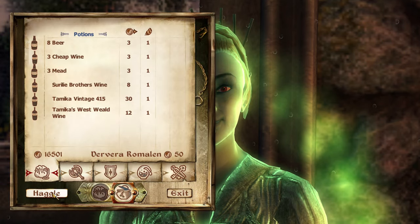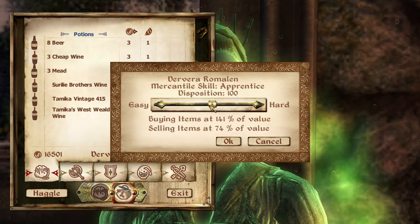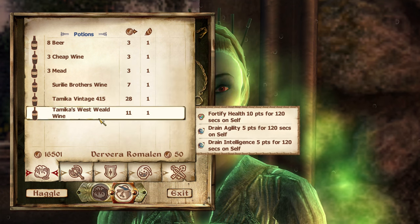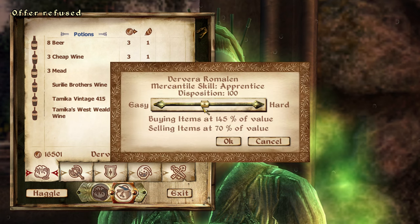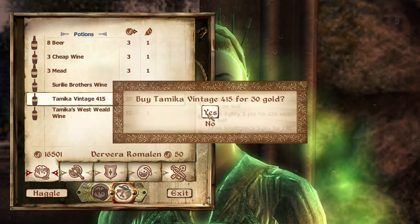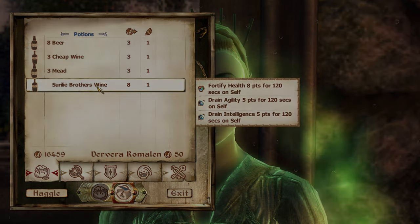When you do sell things to a merchant, the merchant gold amount displayed is the maximum you can get per transaction, rather than their total gold. I think this system is lovely because it means you don't have to go to a bunch of merchants to offload all the things you want to sell — maybe just one or two instead.